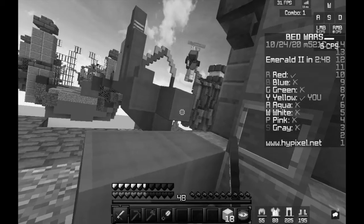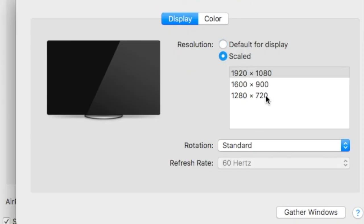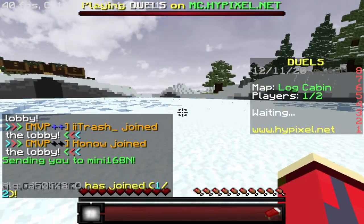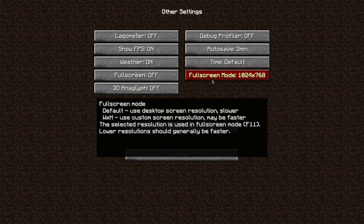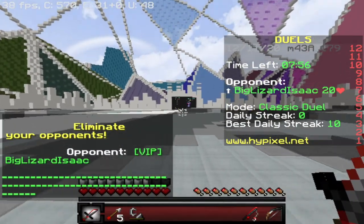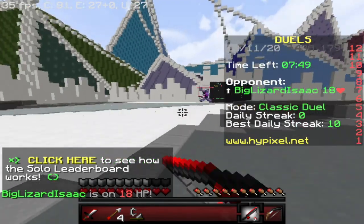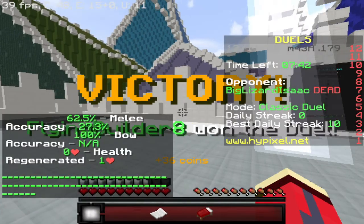Another thing you can do is lower the resolution of your monitor or your game. Go to your computer settings and the Display section to change your monitor's resolution — the worse your game looks, the better your frames. If you don't want your entire monitor to look awful, Optifine has a feature called Fullscreen Resolution that lets you scale down the resolution only within Minecraft. As you can see it looks pretty bad — like an old TV — and it can also affect your aim since everything looks much wider, but our FPS stayed around 35 for the entire duel, which is a big improvement.